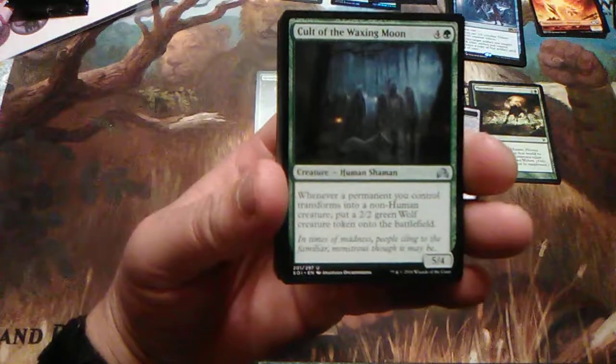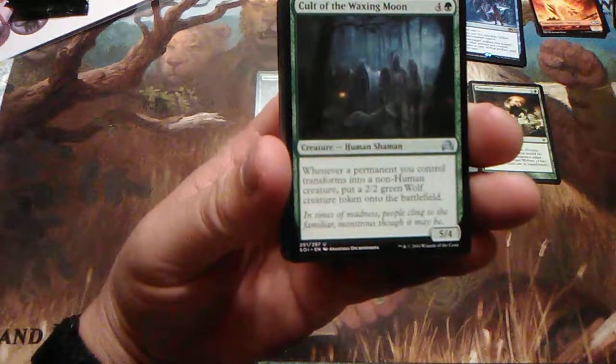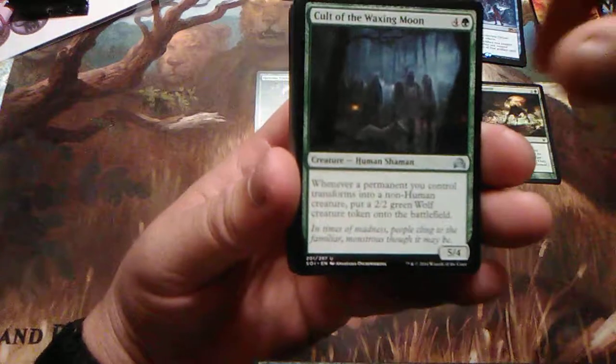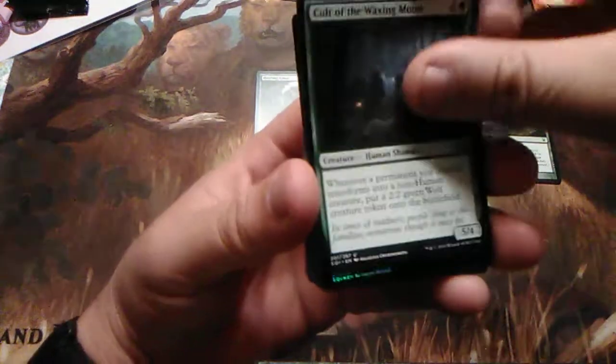Cult of the Waxing Moon — it's a human shaman, it doesn't transform. When a permanent you control transforms into a non-human creature, put a 2/2 green wolf creature token onto the battlefield. The whole purpose of this one: you get a 5/4 human shaman, but because of the ability you get 2/2 wolves.